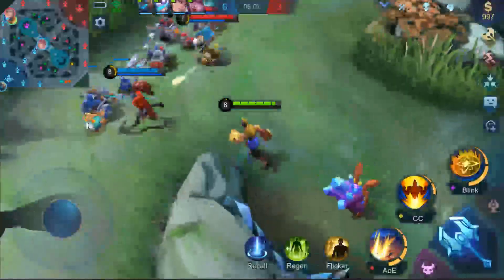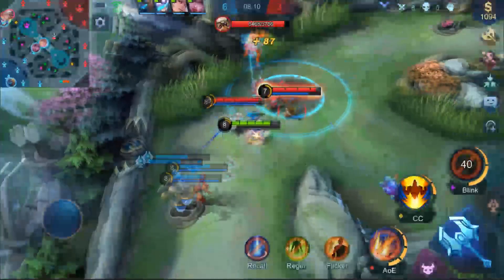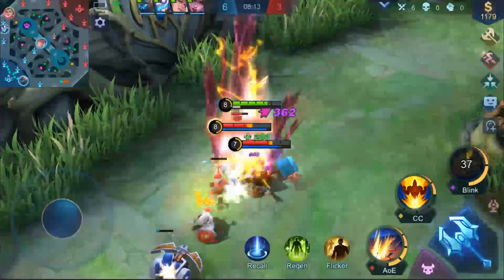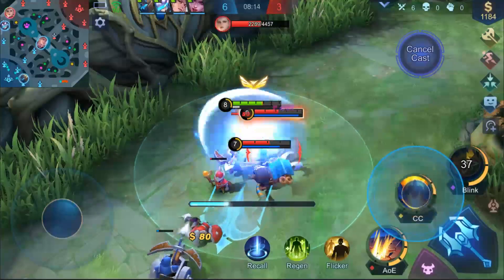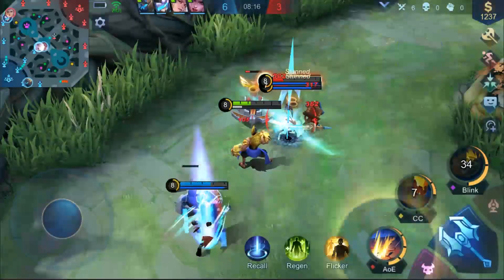In teamfights, first take the offensive with Avatar of the Guardian, and try to hit as many enemies as possible as you enter the fray. Then, control multiple enemies with Unbreakable, before finishing with an enhanced basic attack and Blast Iron Fist to inflict damage.